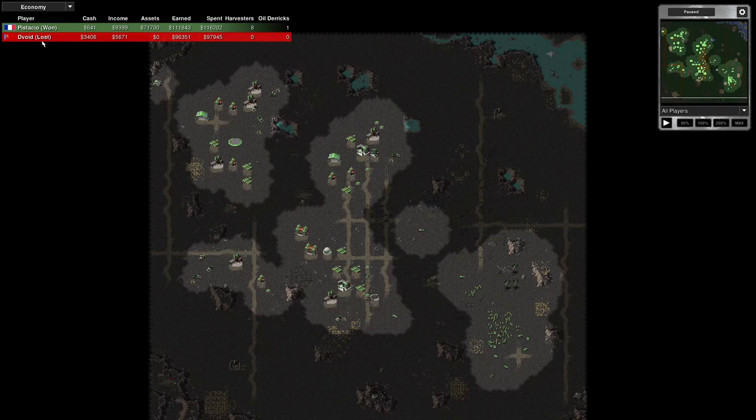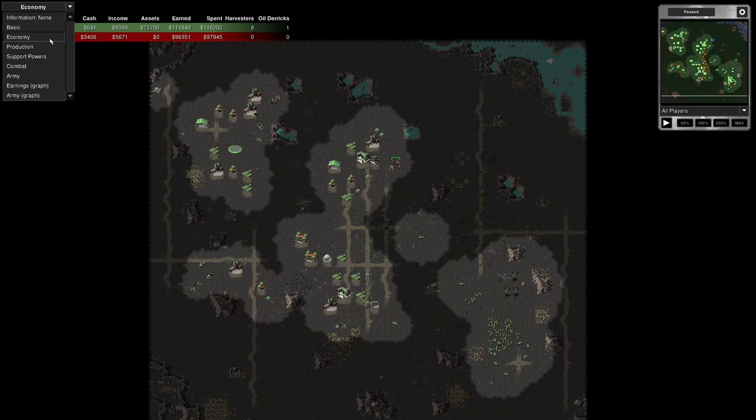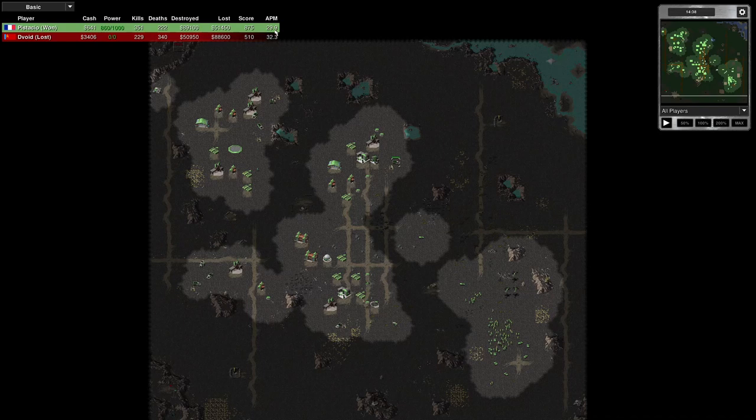There's the production tab and here's the economy. My opponent's got their eight ore trucks left. I've got a bit of cash to finish with. My opponent earned $111,000, I earned $96,000. So it wasn't bad considering I was trapped on this part of the map with one ore truck for a little bit. Not too bad at all.